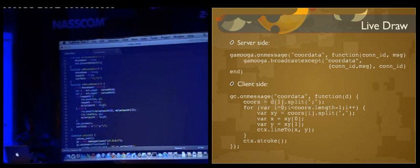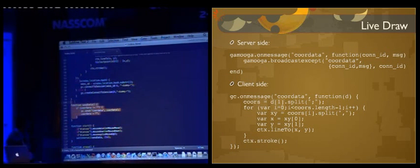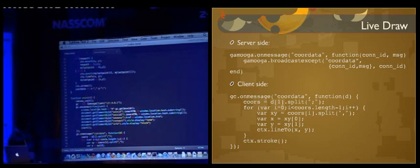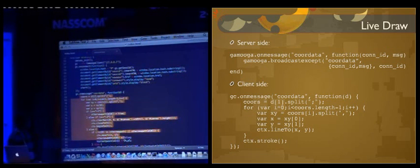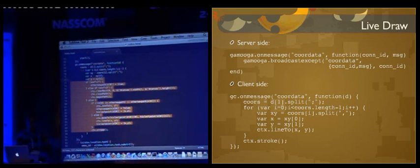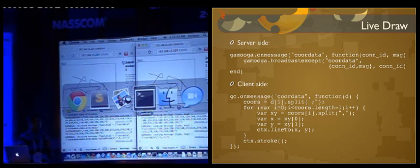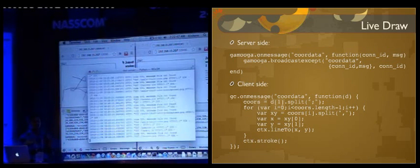The application also has a Flash version and an Android version. You can check out the demos on Gamuga's website — there is a Flash version and an Android version deployed in the App Store. All these things work with those same three lines of backend code. With one backend, you can support multiple front-ends writing your application on different devices.